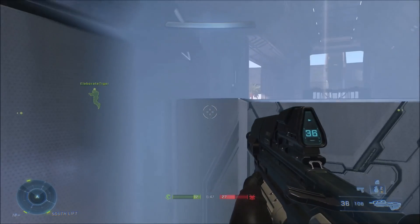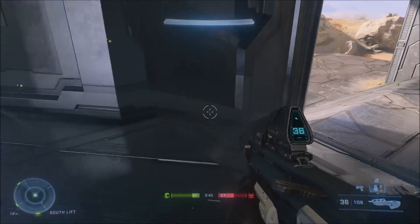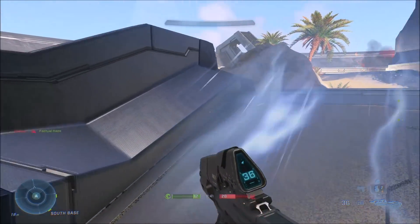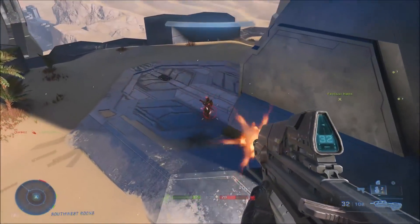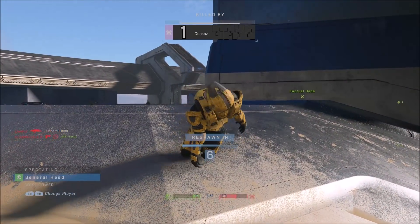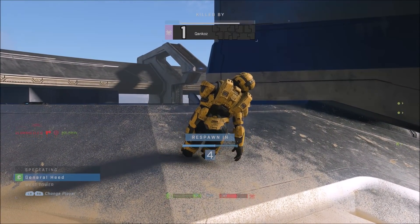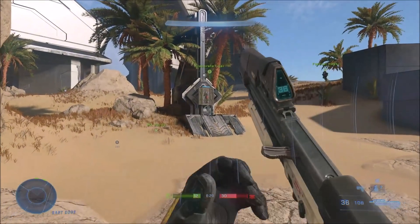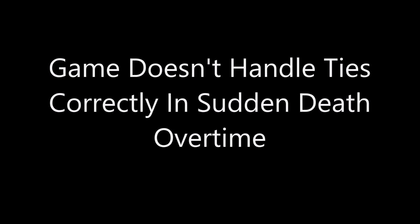Now this next one is a classic dead body glitch from previous Halo games. There are many different types of these glitches — I'll just show you one example. Sometimes your body's ragdoll gets all messed up, stretches, or gets stuck in certain terrain, and you can get some pretty funny results. These have been around in Halo games for quite a while, and it's nice to see they've carried over from previous Halo games.